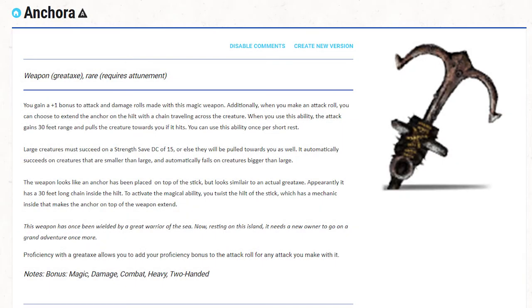The first one is called Ancora. It's a rare great axe that requires attunement. You gain a plus one bonus to attack and damage rolls made with this magical weapon. Additionally, when you make an attack roll you can choose to extend the anchor on the hilt with a chain traveling across the creature. When you use this ability, the attack gains 30 feet range and pulls the creature towards you if it hits. You can use this ability once per short rest.